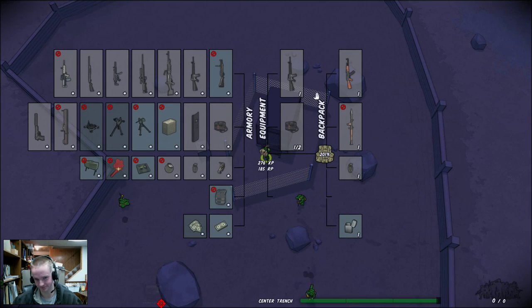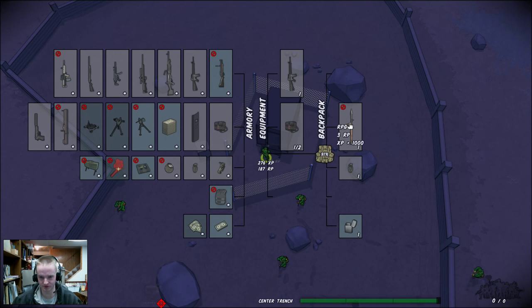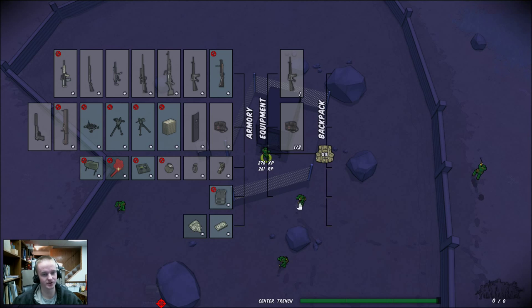Alright, so we're at the armory. You can either left-click and drag items over, or to be faster, just right-click and it'll automatically sell them. Right here it lists your total XP and total resource points. Right-click, right-click — and there you go, you sold it all.